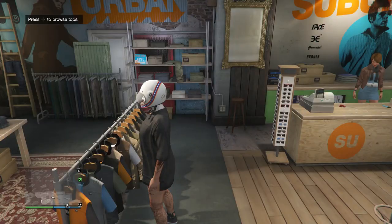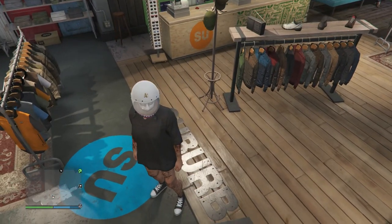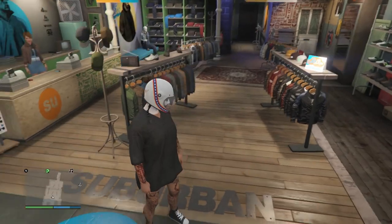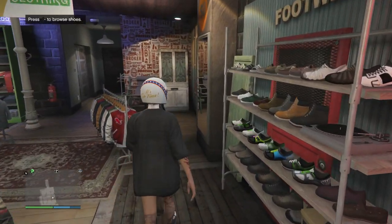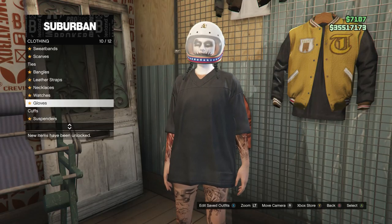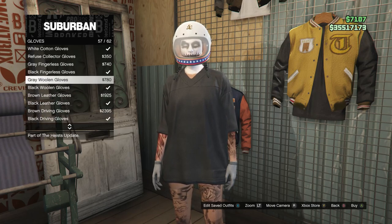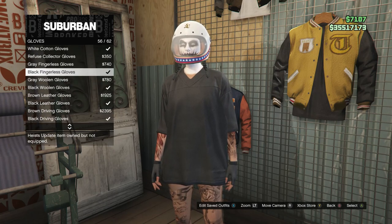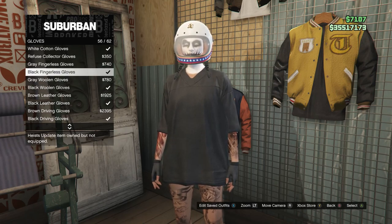After you equip the black football shirt you can now back out of your tops and you should see that you do have the black shoes with the black football shirt. After you have this outfit head over to your accessories. Once you get to your accessories scroll down to gloves which is on slot 10, go and click on gloves, and you're going to be looking for the black fingerless gloves which is right here on slot 56.